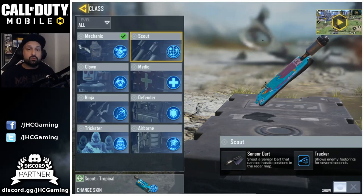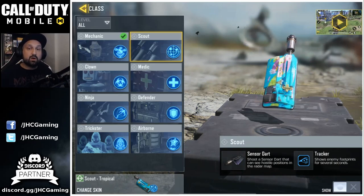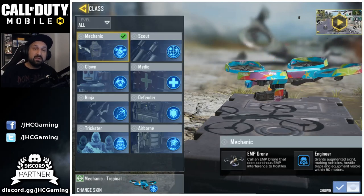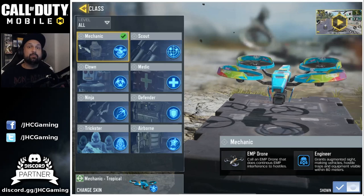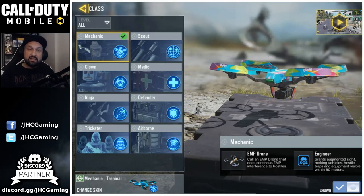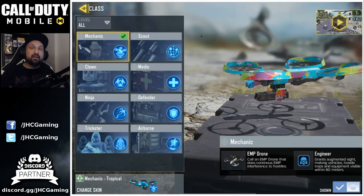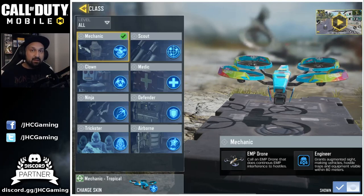So if you play solos or duos, go with Mechanic and Scout. If you play 4-man squads, I recommend Mechanic, Scout, Medic, and Airborne. The reason is Medic and Airborne will help the whole squad, but Ninja, Trickster, and Clown are more like single player — they help the player that uses them but don't really help the whole team.